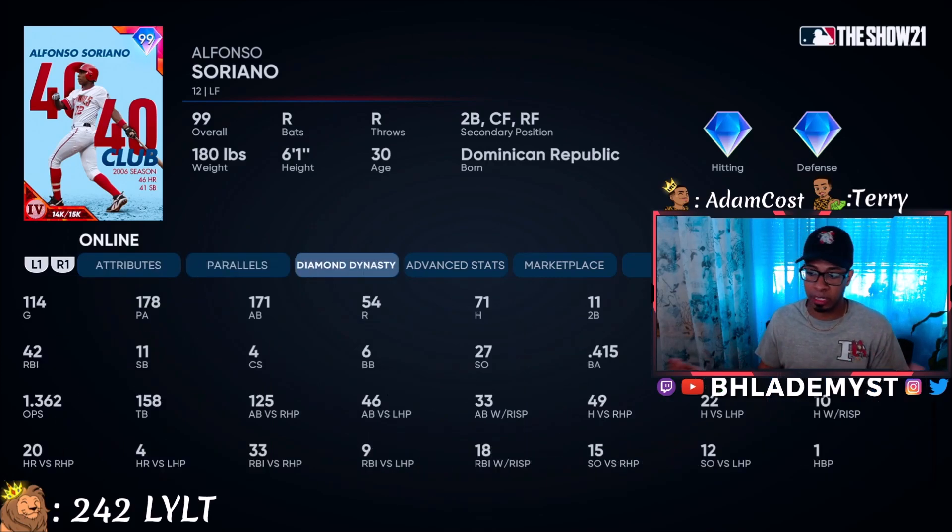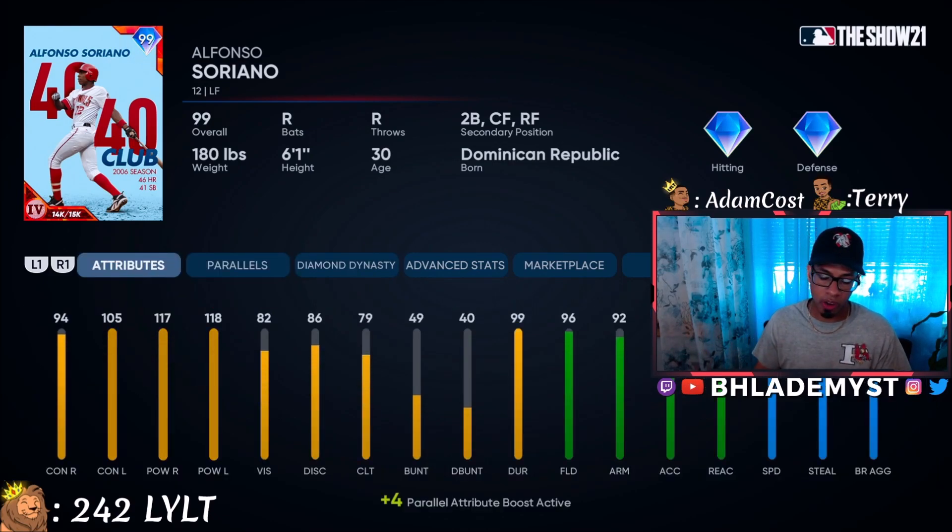Another player who plays second base as a secondary — and one we actually do well with despite many people saying they hate his swing — is Alfonso Soriano. 94 contact versus right is good enough, 105, 117, 118 are all great. He lacks a bit in vision at 82, but his amazing contact compensates. At second base he still has diamond fielding and diamond reaction. 97 speed, 96 steal, 99 aggressiveness — probably the best base runner you have for second base.